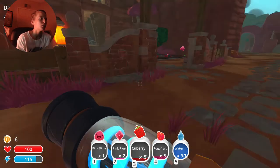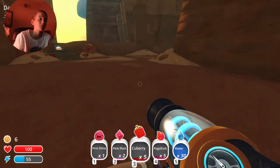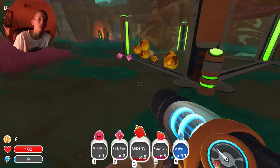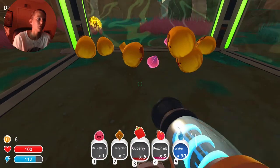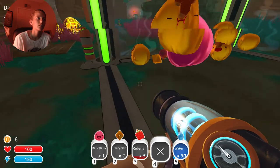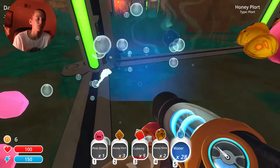Now what I have to do is I have to get a Slime Key, because I have to open the door leading into the radioactive slimes. Because I need some of those guys, because I need their plorts, and their plorts give me some big chunky money. So how are you guys doing this morning? You guys enjoying your food? You guys are about to get marginally fatter here, because I love it when you guys get fatter than you need to be.